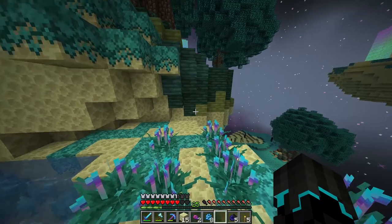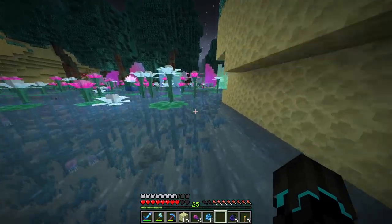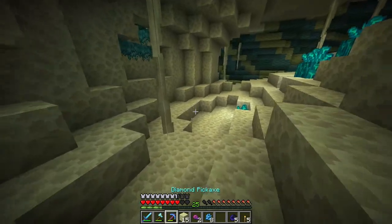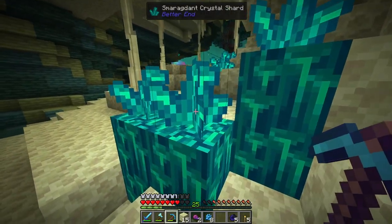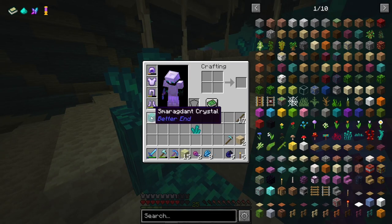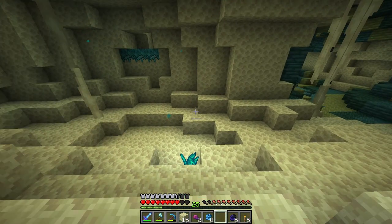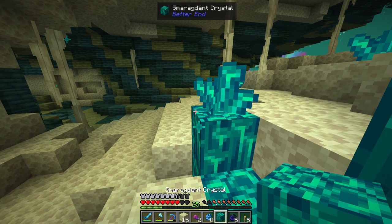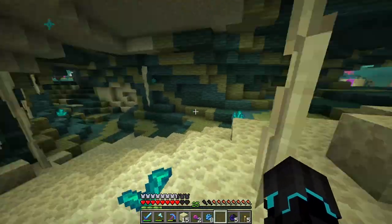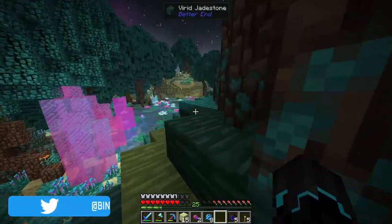We found these crystals in the last episode. I gotta remember that I am in the End — constant danger. Someone said I should have taken the crystals in the cave, but I'm pretty sure I did. Maybe it's these? Someone in the comments in the last video said that the crystals could be used to make powerful armor. I assume they meant these crystals, but I might have missed some other sort of crystal.